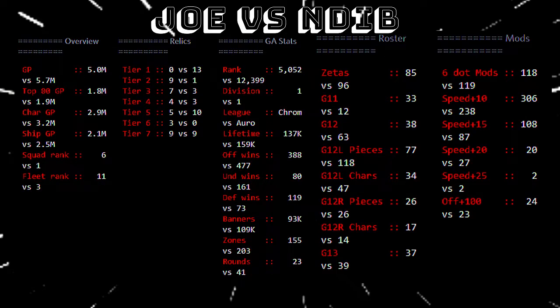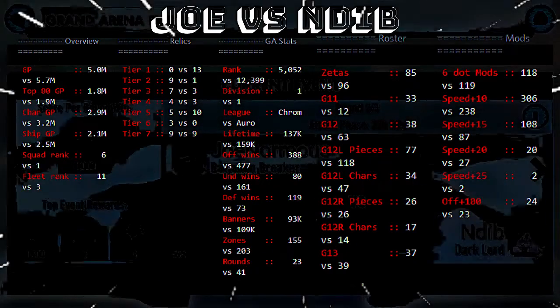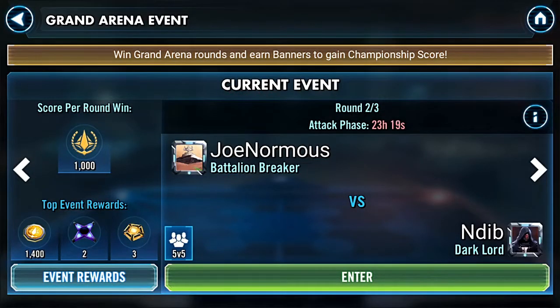How's it going guys? It's Joe, welcome to the channel. Today's another episode of Grand Arena here and I'm going against this gentleman, Ndib. He's got about 700k more than I do in terms of GP and he's got so many relics. He's got 18 relic 5s and 13 relic 1s, so he really outnumbers me in relics. He's got more mods than me as well, about 7 more 20+. Let's get right into it.